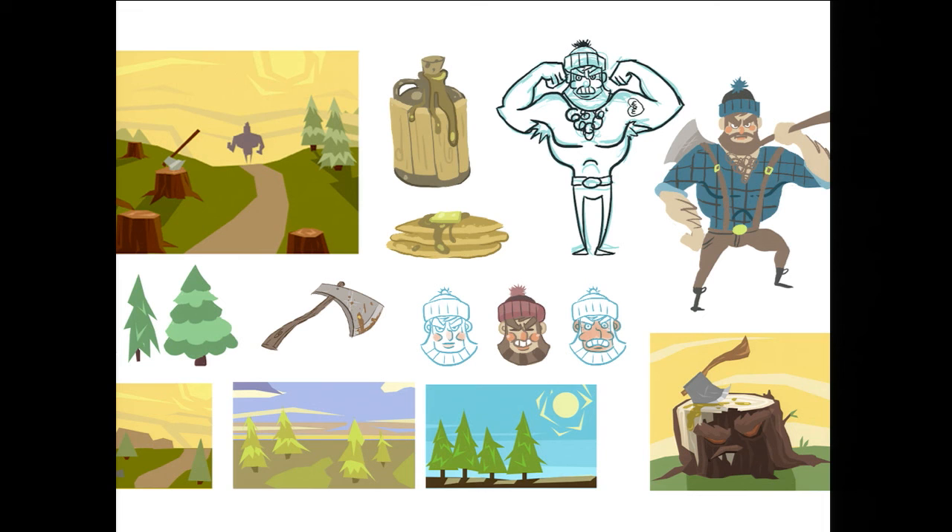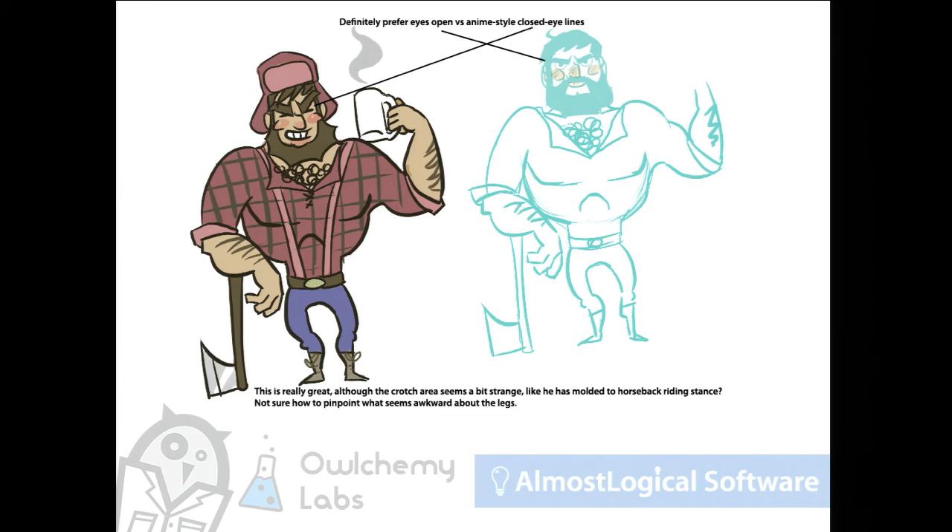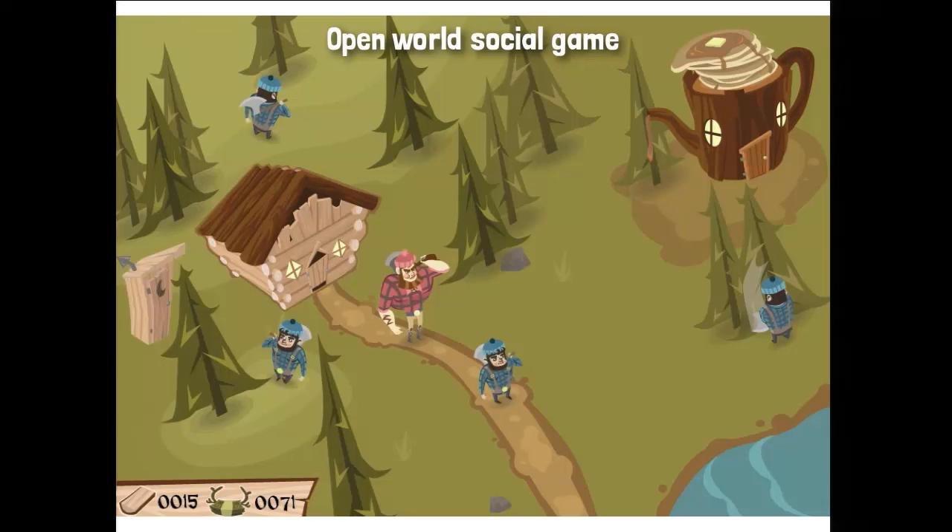We started doing some character studies — flapjacks, basic art style forming, iterating on the character design. Now at this point came the typical indie mistake: a massively over-scoped, unattainable project.